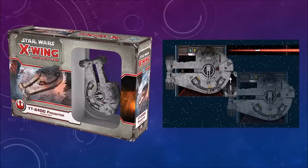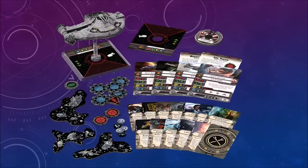Here's a look at the YT-2400 freighter. One thing noted in the Fantasy Flight article is that this ship can apparently barrel roll, and there's a picture of that to the right. Pretty interesting. Here's a look at all the different components that come with it.